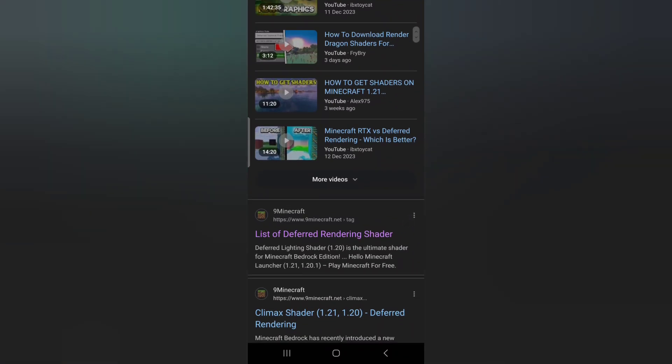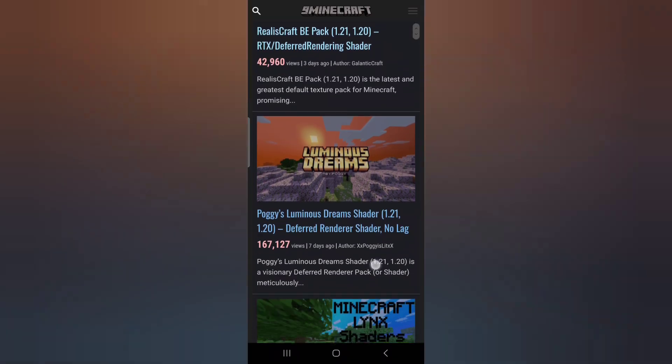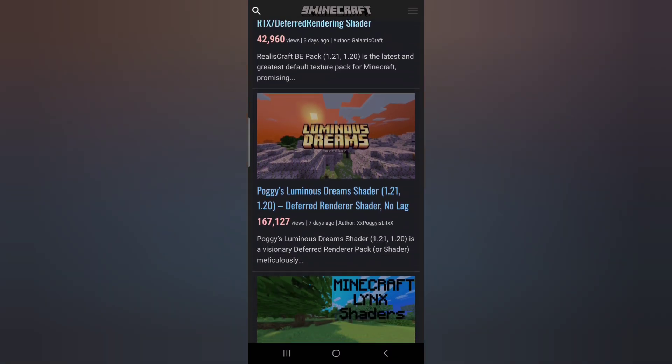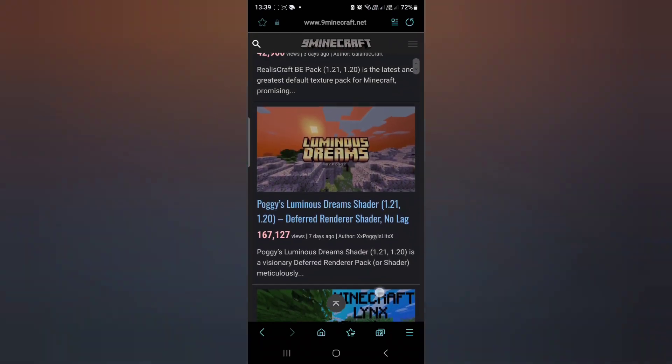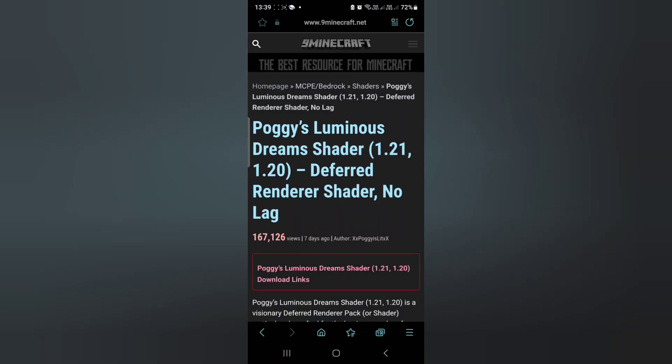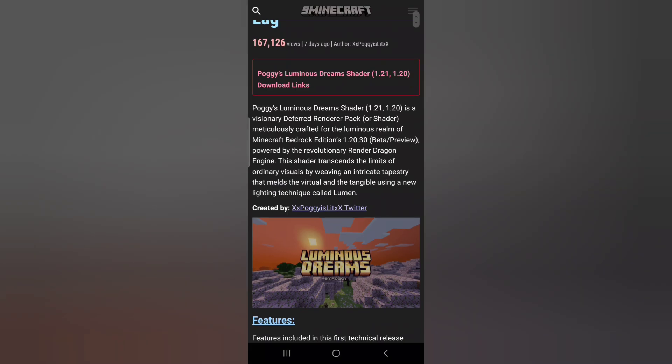Once you've downloaded all those apps, go into Google and type in 'Minecraft 1.21 deferred rendering shaders.' Click on 9minecraft.net. For the purposes of this video we're going to be using Poggy's Luminous Dreams and Prisma Shaders — both work and both are free. If you enjoy them, definitely reach out to those respective creators, as there are URLs within their pages where you can donate and support them.